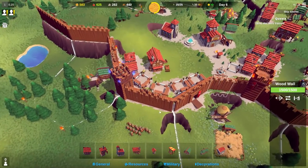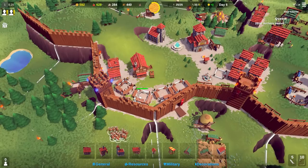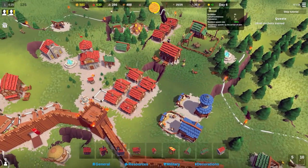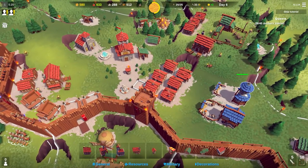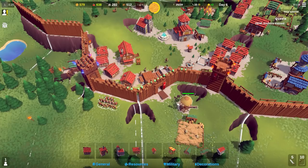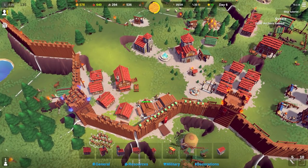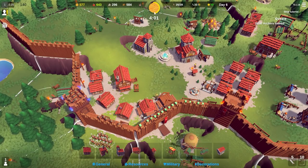The wall's built, which is good. All these houses are getting built as well, which is pretty nice. Happiness is still positive. We need to train more archers for the tutorial, but we'll see how we get on. We probably need some more stone, but we're mainly focusing on timber. Our maximum population is increasing.